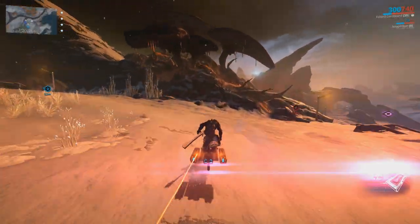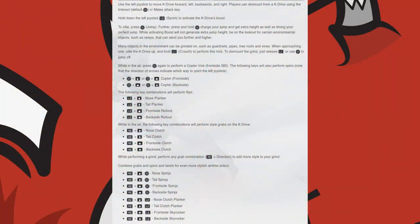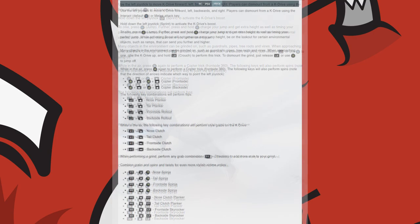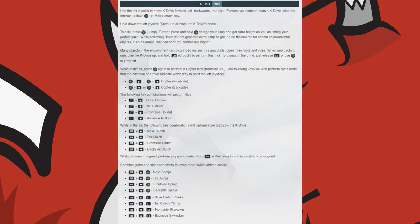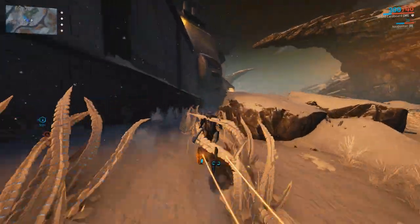25% of the K-Drive affinity you earn while executing tricks will also be converted into Vent Kid Standing. As for how to perform tricks, it really depends on your platform. On screen is a list provided by the Warframe wiki that provides each of the keybinds and trick information for console players, but since I'm on PC, I'll quickly share the tricks and movements available and how to execute them on PC.